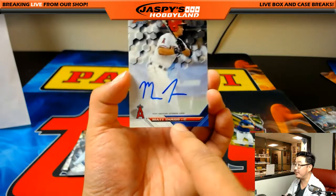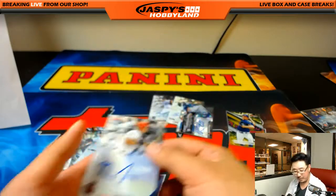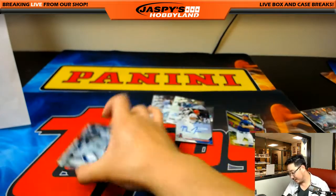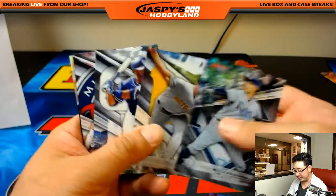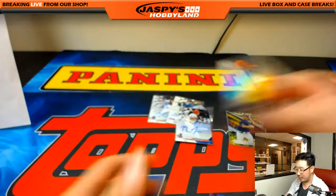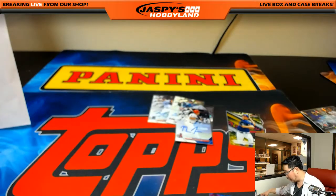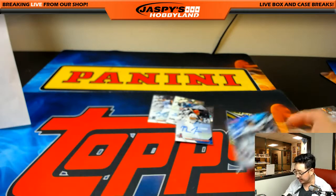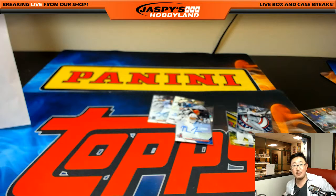And the last autograph is Matt Tyus for the Angels, going out to Neil. Not quite the MT that you were looking for - I think you might have been looking for a different MT - but Matt Tyus is also good, it's an autograph. There's Alex Reyes and there's Miguel Sano, and that's it folks, that's all she wrote. Thank you very much - that was pick your team number 23 of 2016 Bowman's Best Baseball from JaspiesHobbyland.com. Keep visiting the website for all of your baseball, football, and basketball breaking needs. My name is Joe and I'll see you next time, bye bye.